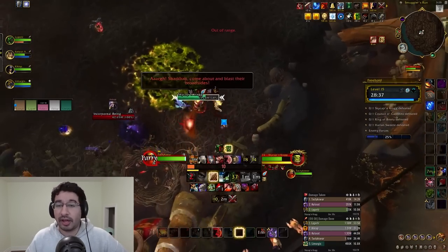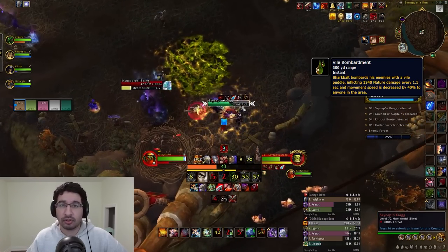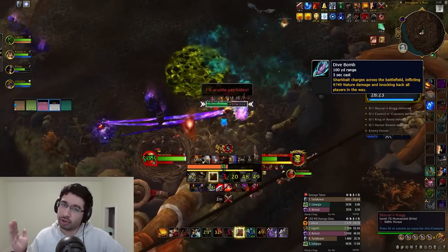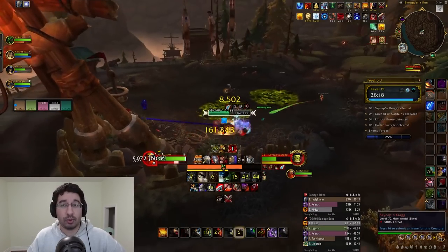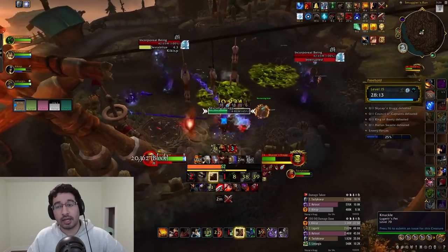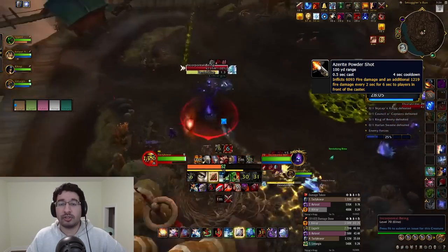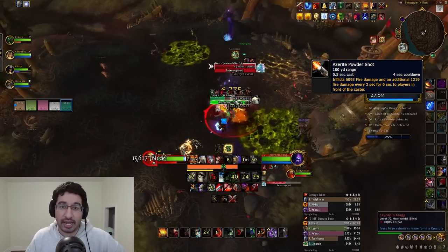His mount Sharkbait will fly away, and that vile bombardment ability from the trash phase returns, shooting puddles at random players you want to move away from. Sharkbait will also attempt to dive bomb random players, appearing on the edge of the arena and charging in a straight line across it after a short delay, dealing a ton of nature damage if you're hit. Most of Craig's damage comes from the Azerite Powder Shot ability, which has seen significant changes over the course of the PTR.